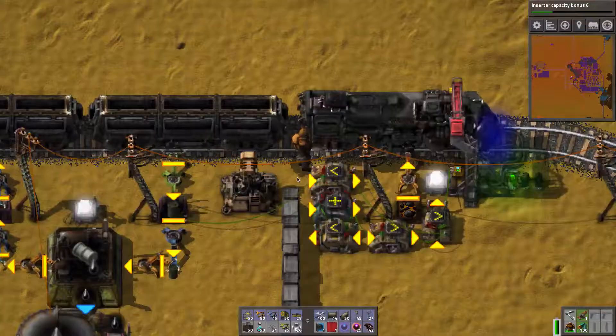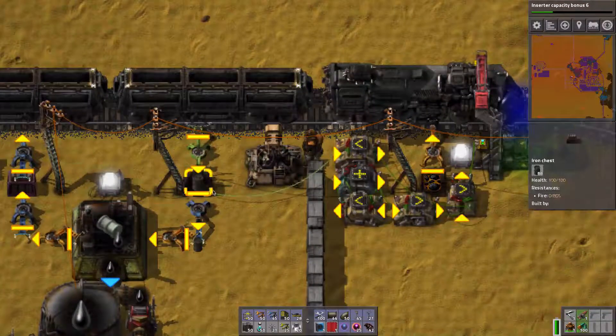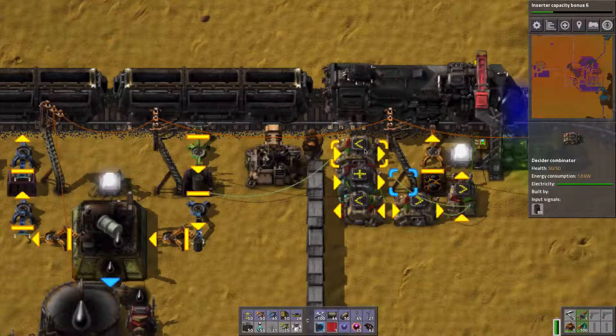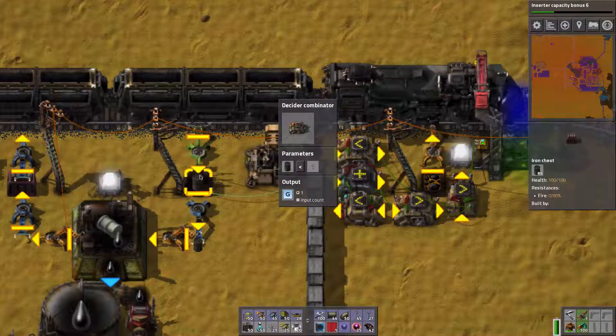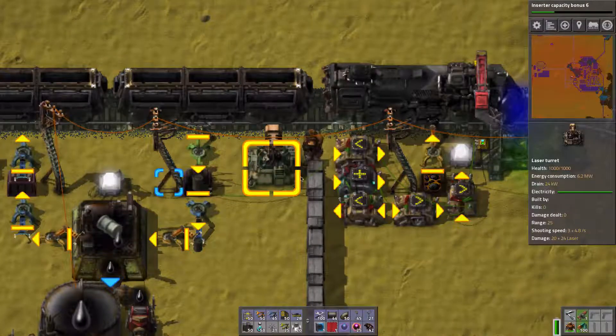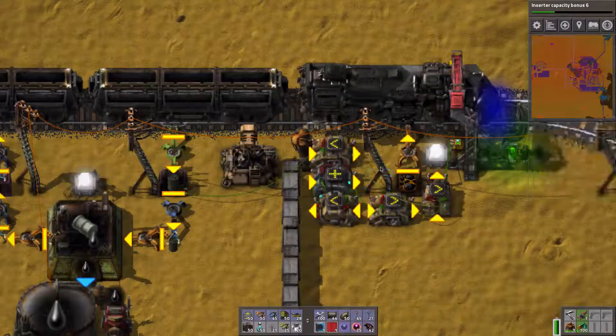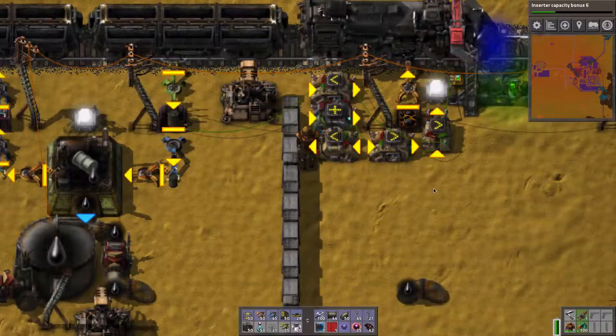The way I did this is using decider combinators. I set up a decider combinator connected to this iron chest that checks whether it has less than one barrel in it. As soon as it has zero crude oil barrels it'll output a signal G. This signal then goes to another decider combinator that's basically an AND gate — but I'll come to that in a minute.